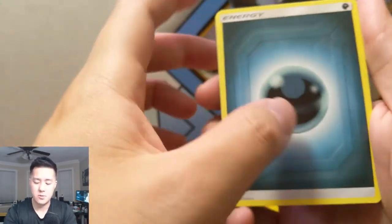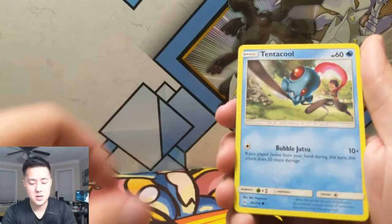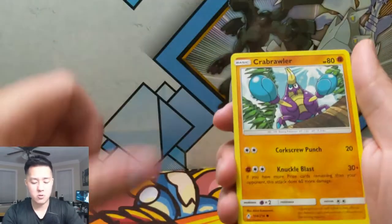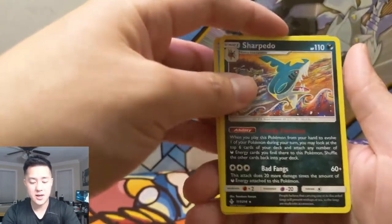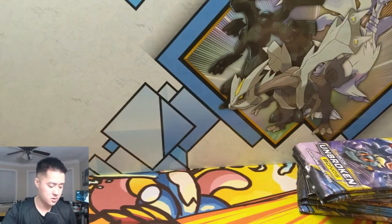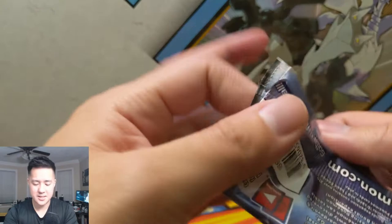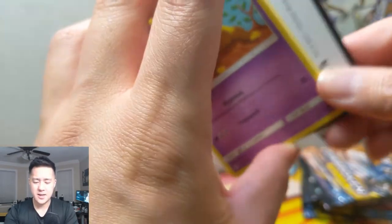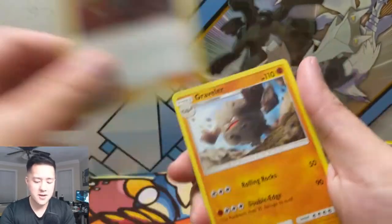Pack three: Dark Energy, Fairy Charm, Ability Tyrogue, Stealthy Hood, Tentacool, Drowzee, Cubchoo, Crobat, Sandile, a reverse Goldeen, and then a Sharpedo. Another slow start — Unbroken Bonds is just not our thing so far. We gotta get into our groove, get some good cards, get some good pulls.